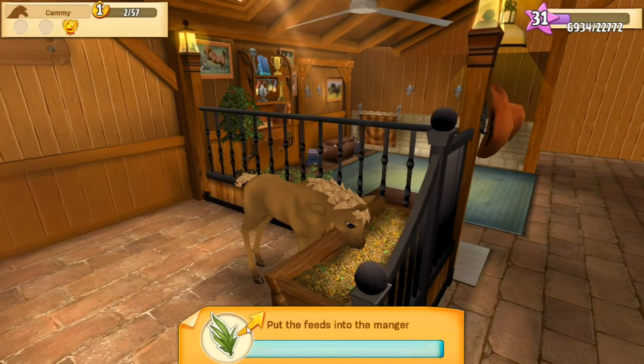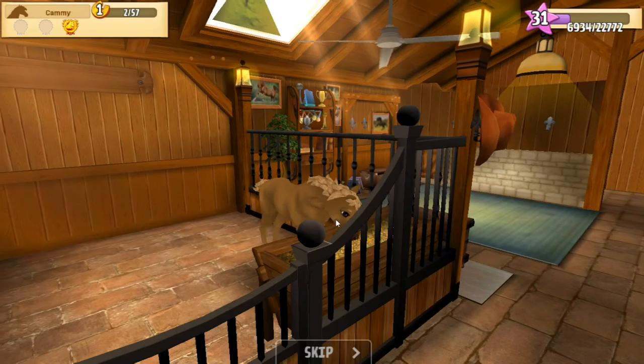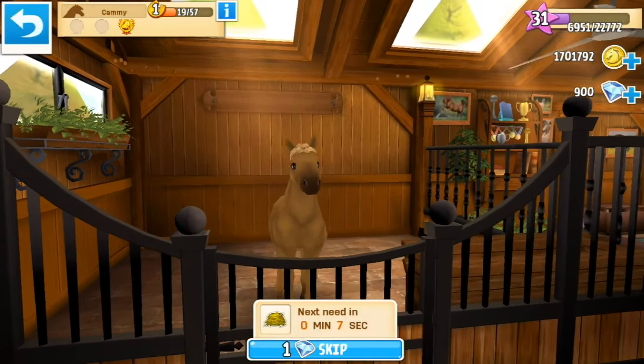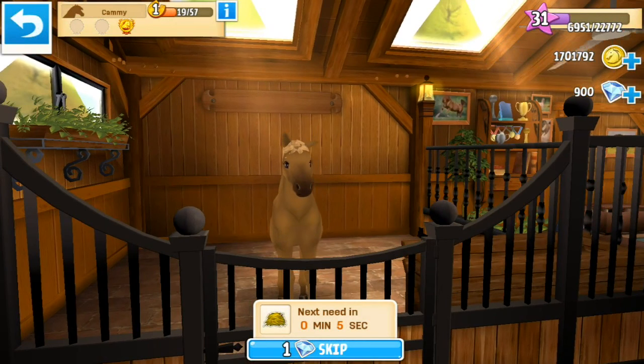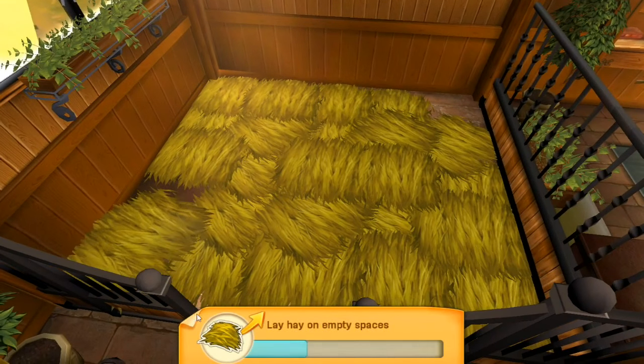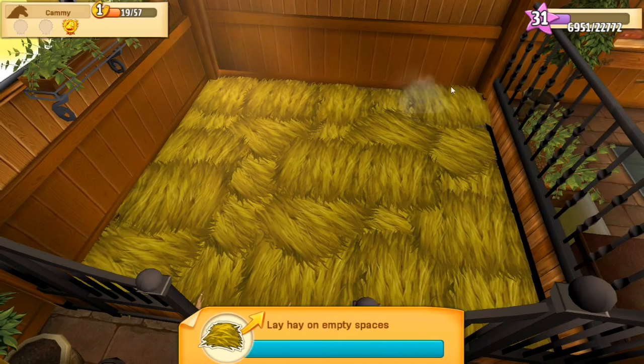Our goal today is going to be to get her up to level 5 so we can try breeding her. She's got pretty dark blue eyes. We're gonna try breeding her along with the male American Paint we have and see if we can end up with a special constellation horse. I can't believe we've finally had enough luck to get one of each type of horse that we needed.